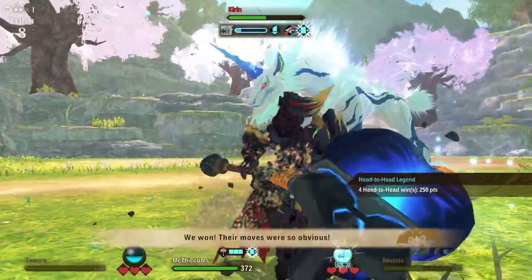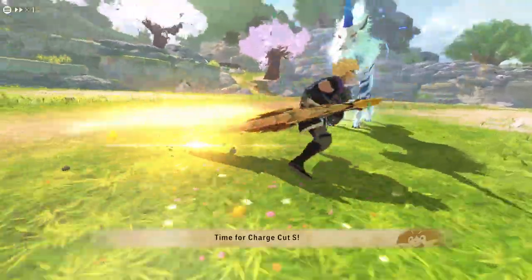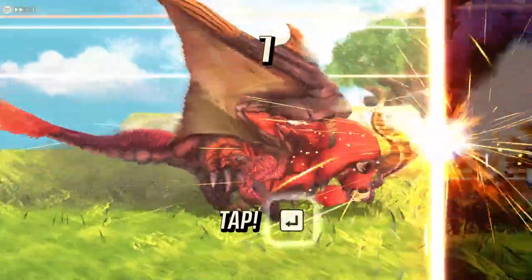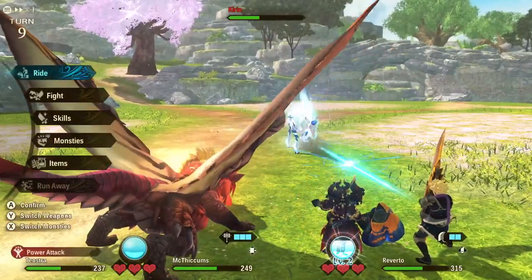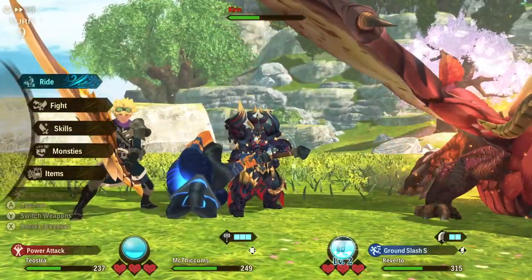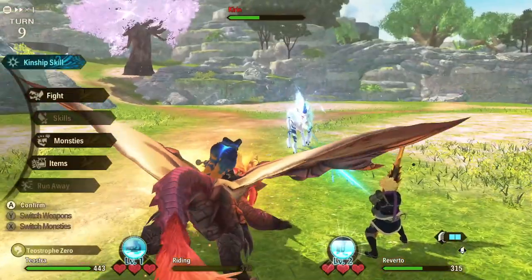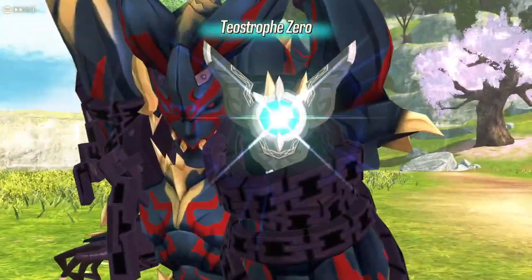It's using lightning horn — this might still hurt a lot. Nope, we're okay. It's attacking multiple times per turn now; previously it was only attacking once. Now that it has that electrical charge, it's going to attack twice per turn. Reverto isn't getting a counter here, so instead of trying to just attack, I'm going to go ahead and use my ride. Maybe we'll be able to break a piece of Kirin, or at least stun it, so we'll prevent it from doing two attacks rather than one.